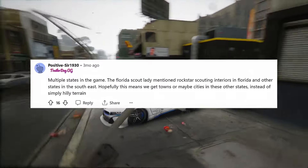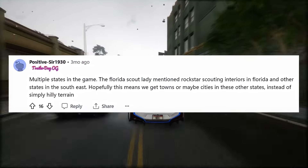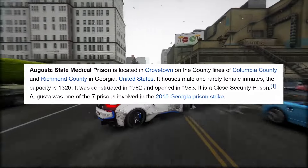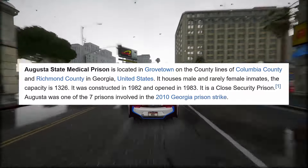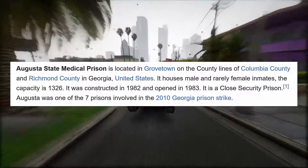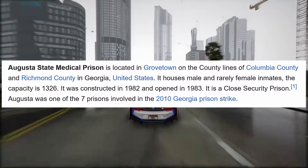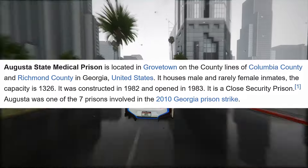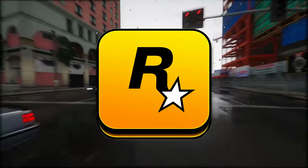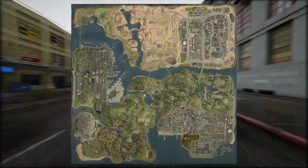Augusta State Medical Prison was one of the seven prisons involved in the 2010 Georgia prison strike. With such solid evidence pointing towards Georgia, or at least a portion of it being featured in the GTA 6 map, it's worth noting that Rockstar has done similar things before. In GTA San Andreas, they created the state of San Andreas, which is a blend of California and Nevada, with Las Venturas mirroring Las Vegas. GTA 6 has been announced and it's caused a whole bunch of rumors to swirl around. We've got a list of stuff that's actually confirmed for the game — vehicles, game physics, the main characters Lucia and Jason, the map, the huge open world, activities, and all the weapons you can play with.